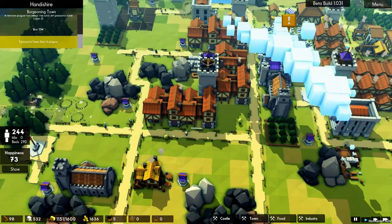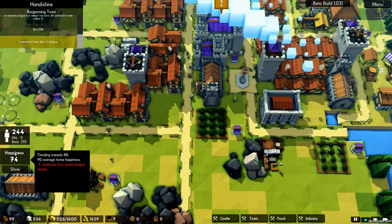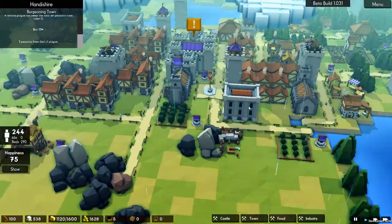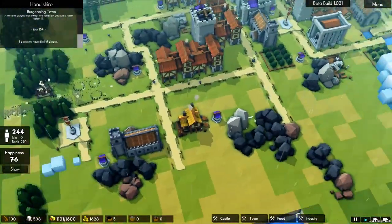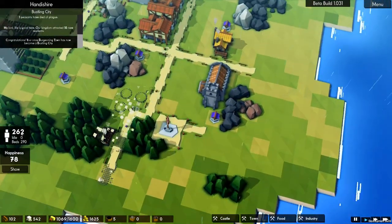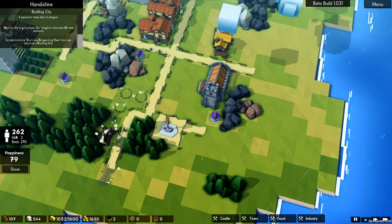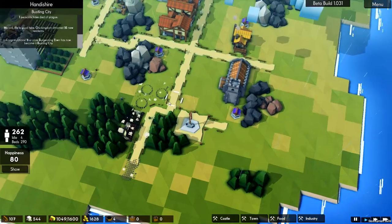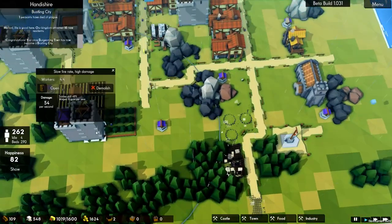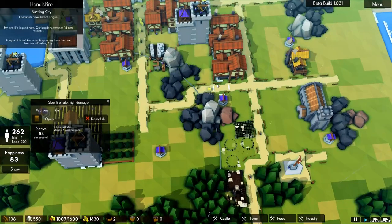One peasant died from the plague. Housing: 270 potential. Happiness: 73, on its way to 88. We're good there, don't need to throw a festival. So we're back to planting towers now. Once this next wave of people move in, we're going to have lots and lots of idle workers. They all went to work - we just got a whole bunch of people move in, 18 new. So as these jobs get completed we'll see them popping back in. Let's get back into thinking about protection.